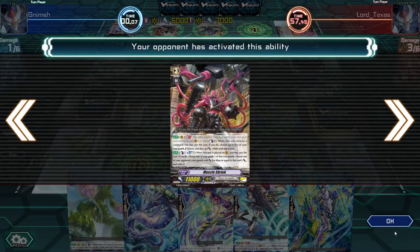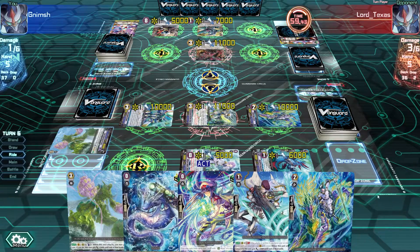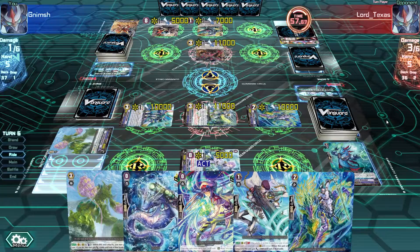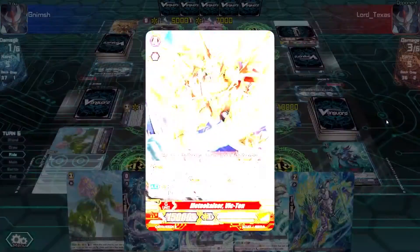Is he striding? What's happening? Your opponent has activated his ability - Muscle Shriek is doing stuff. Counter Blast 1. What is going on? Is he striding after all or not? He has 5 cards still. I'm going to stride - I'm going to stride so hard. Let's look at the cards. That was the vanilla one, really nice art as well. Lord Texas - he is striding.